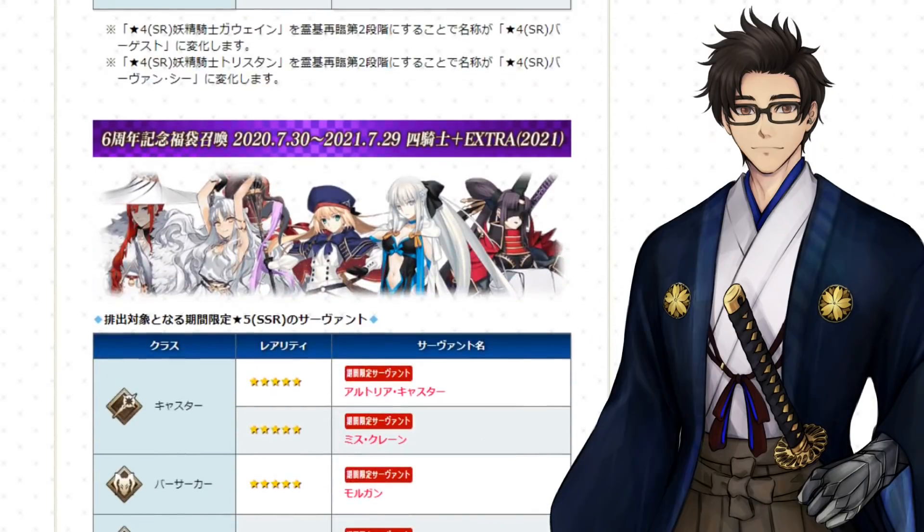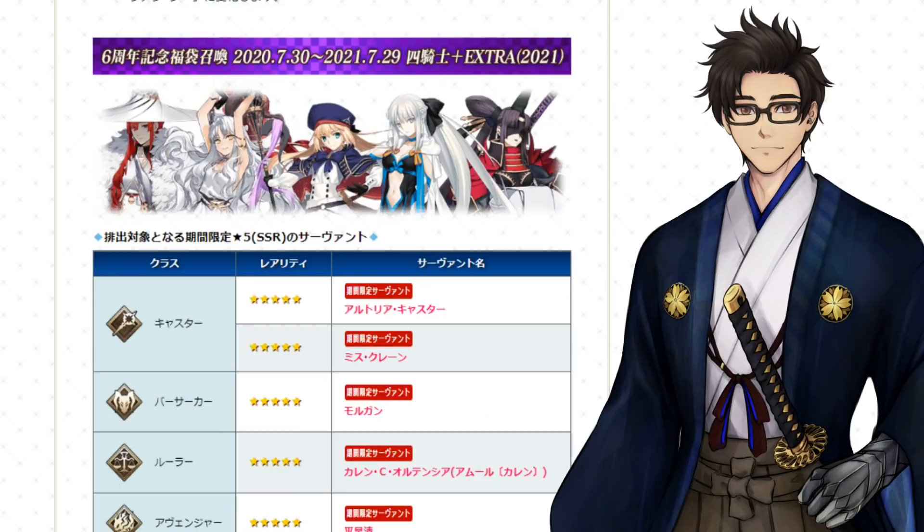Other than that, we have the 2020–2021 roll, which is also really good — especially if you want to try and get Morgan, Castoria, and Miss Crane. Karen is actually alright as well. Avenger Ushi is probably the miss in this Gacha, but if you are a Ushi simp and you want her, this is also a pretty good Gacha to roll.